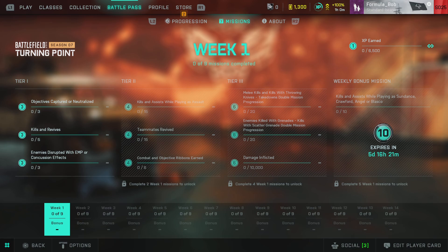Once you've done 5 of the Week 1 missions out of the 9, the Weekly Bonus Mission opens up. This week it is Kills and Assists while playing as Sundance, Crawford, Angel, or Blasco.